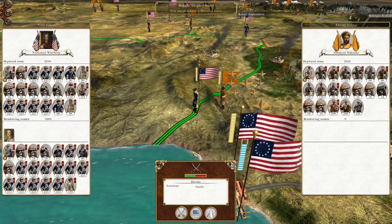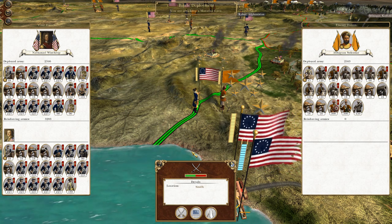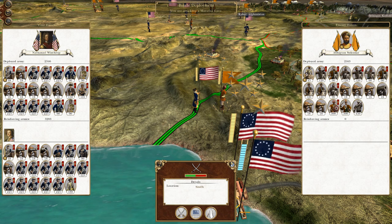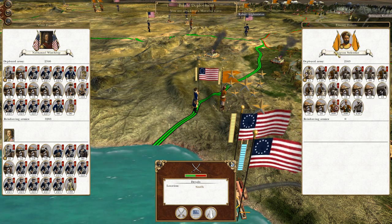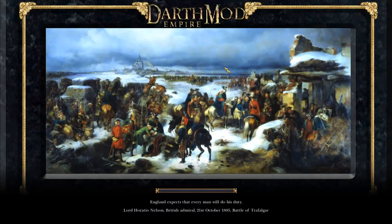What's up guys? This is TheRoyfman and I am back to bring you the next episode of my Empire Total War Let's Play as the United States. So to run off where we left off, we are increasing the pressure on the Persian-Indian border and we are attacking the dug-in forces of Abhigyan Sukumar. So without further ado, let's crack on.